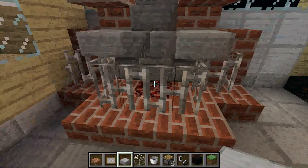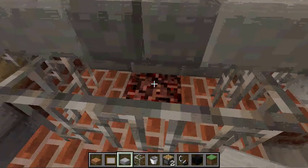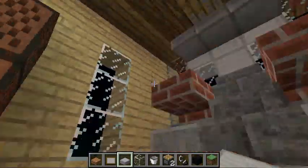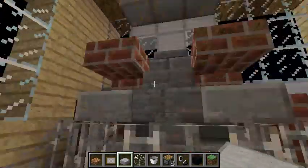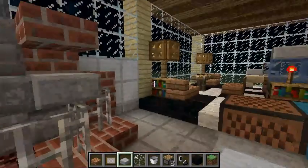Over here's the fireplace. As you can see, there's no fire, but the thing is, if I did put the fire on, my entire wood area could set on fire — because even if the fire does not touch the wood, it's still capable of setting on fire.